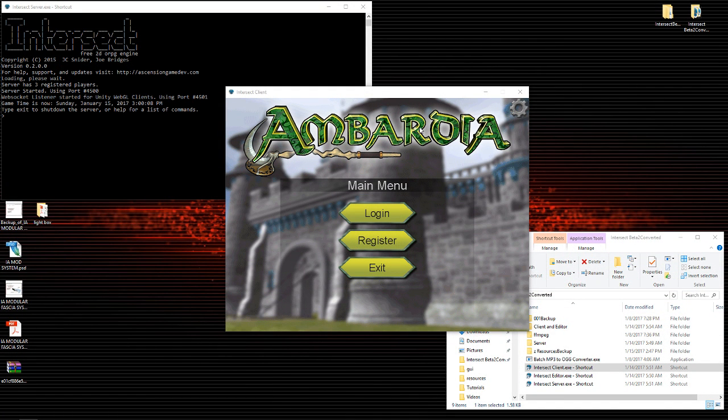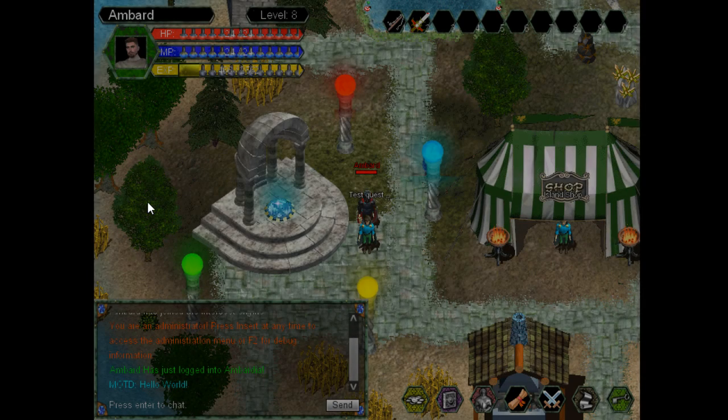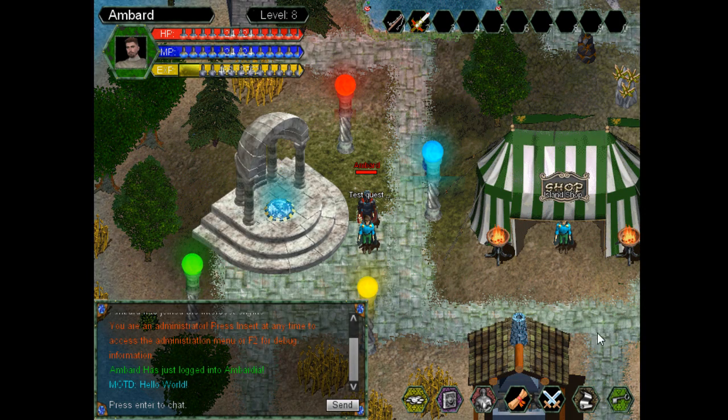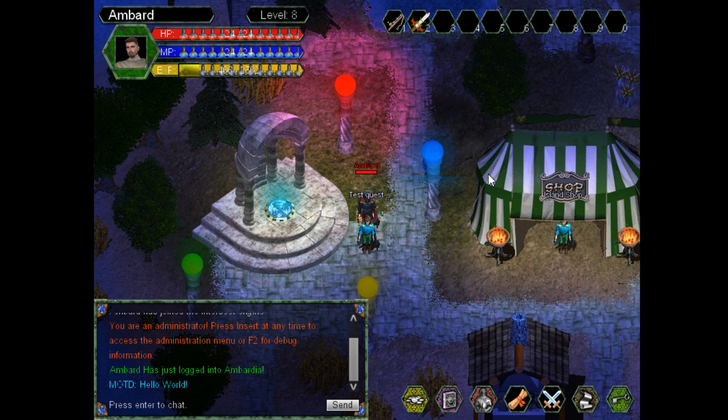I'm going to go ahead and log into Ambardia as it's being built in Intersect. You guys will get to see how I've really taken the engine — I don't care about the engine restraints, I work around the restraints. I make the engine work for me. Let's see what we've got going on here. I'll log right on in. We've got a beautiful little world of Ambardia here. This is the Starred Island. I'll go ahead and fill this master fog in a little bit. I think that should be a lot better.